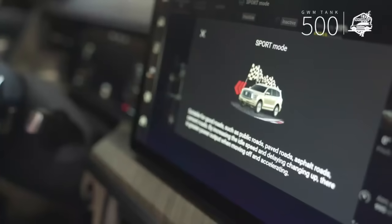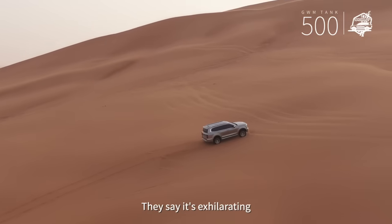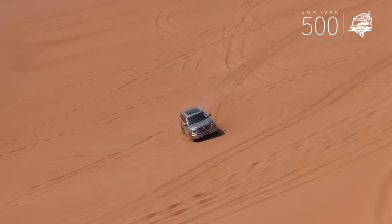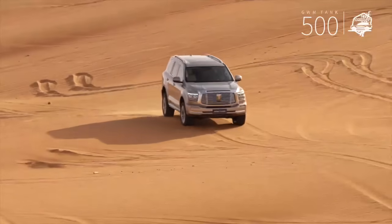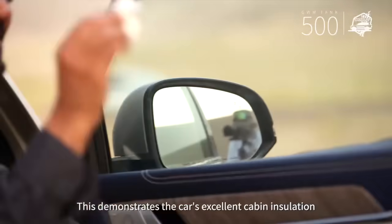We've tried the sand mode. Now I'm switching to sport mode. Let's see. They say it's accelerating. Look, it feels like a powerful horse! Indeed, driving this car on the sand dunes will surely impress potential buyers. We've faced sand storms, and as you can see, not a speck of dust made it inside the car. This demonstrates the car's excellent cabin insulation.